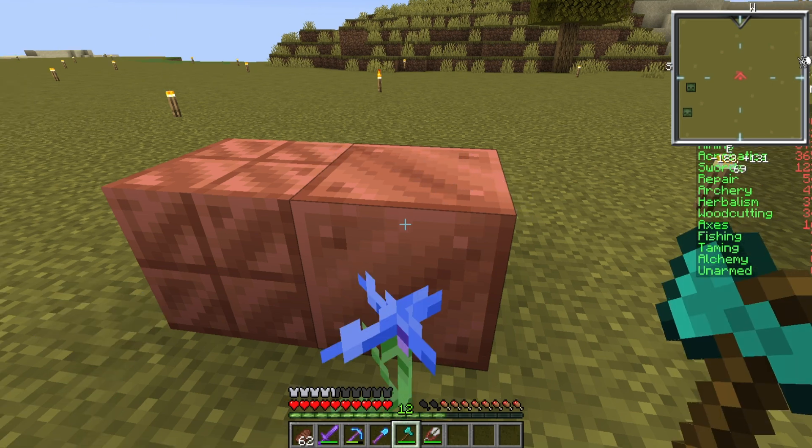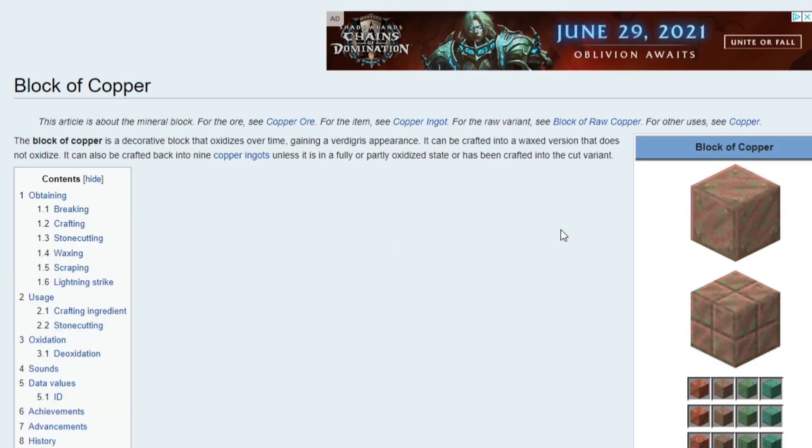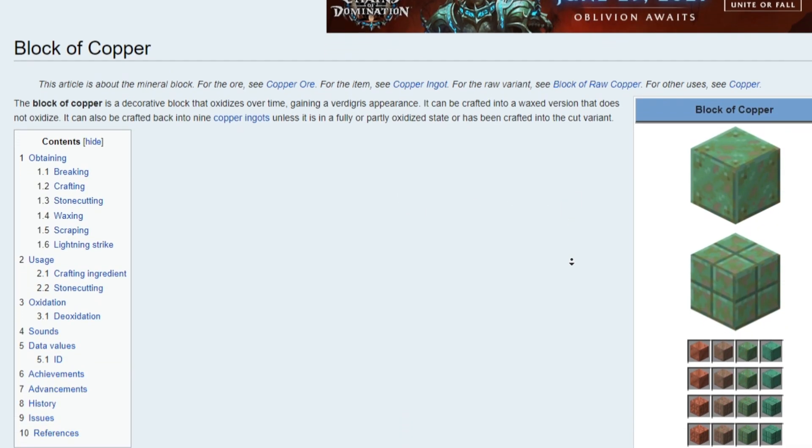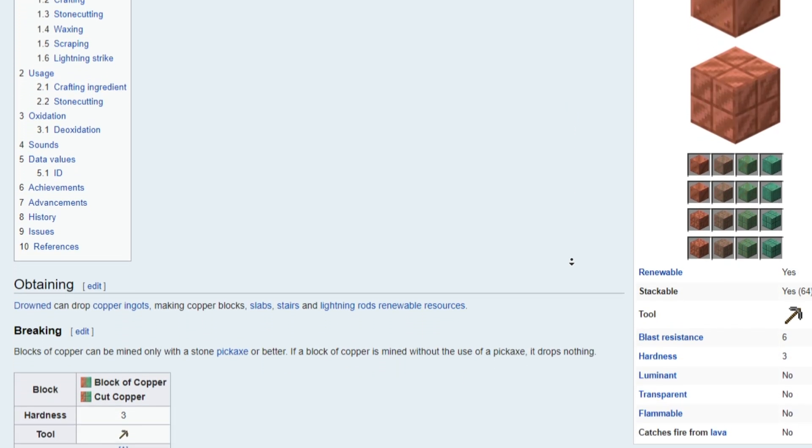If that all sounded confusing, don't worry, I'm right there with you. For a more detailed explanation of how oxidation works, pop over to the Minecraft wiki page for a block of copper. I'll throw the link in the description below.